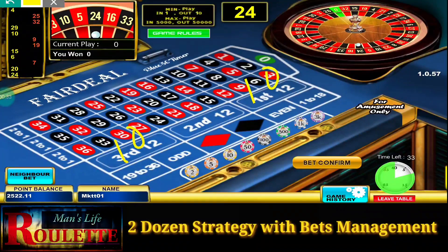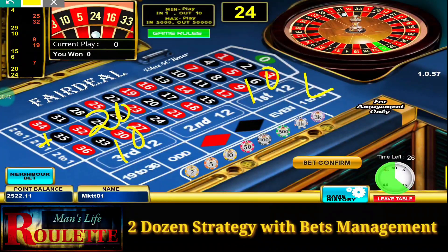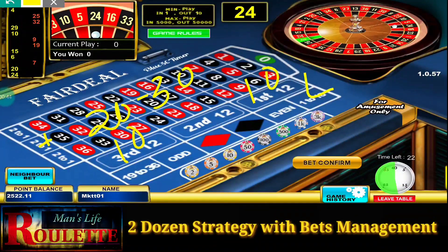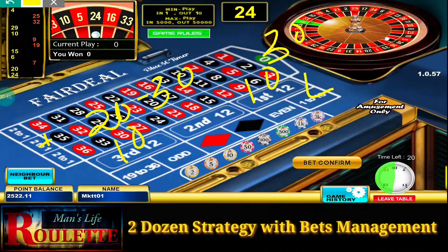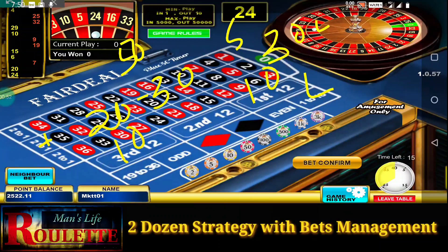Suppose you are playing at this position. And if you lose, then what you will do — you will add 20 units more. That means you have to put your bets at 30. Here also 30. Again if you lose then add another 20 units, that will become 50. Here also it will become 50.